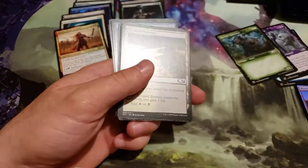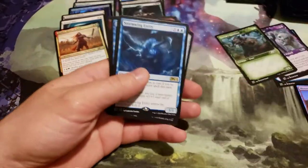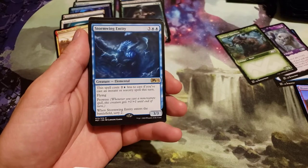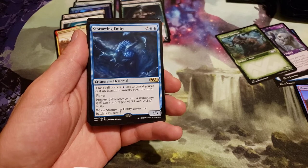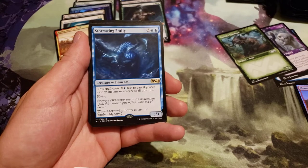Angel token. And we got a Stormwing Entity — costs 5, 3 generic and 2 blue. This spell costs 2 and a blue less to cast if you've cast an instant or sorcery spell this turn. Flying and Prowess. When Stormwing Entity enters the battlefield, scry 2.